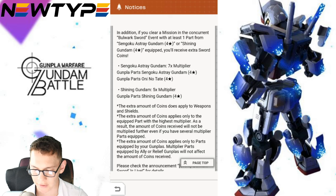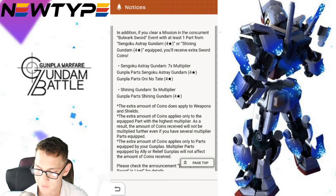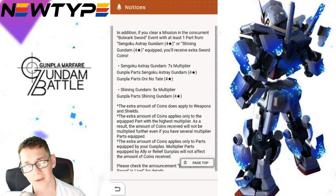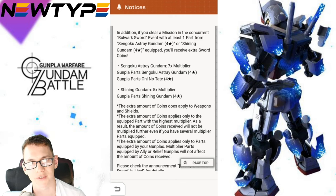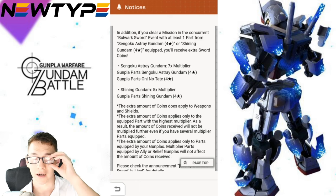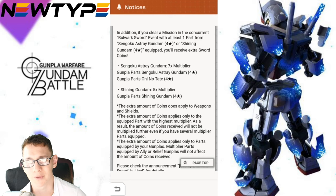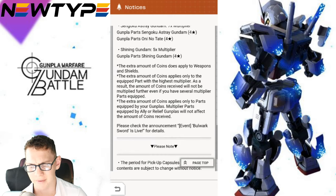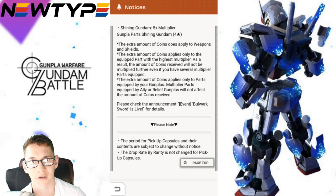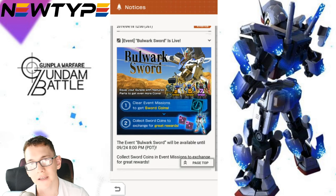For the event, you are going to have different multipliers. If you have one Sengoku Astray part it's going to be a seven times multiplier. If you have a Shining Gundam it's a five times multiplier. I'm actually pretty satisfied with just doing the Shining Gundam five times multiplier — I'm still going to get a lot of parts. Normally with these events I'm usually done by Sunday or Monday, so I'll probably just last until Tuesday to get some extra parts. But there's a little something extra with this event that we're going to cover.